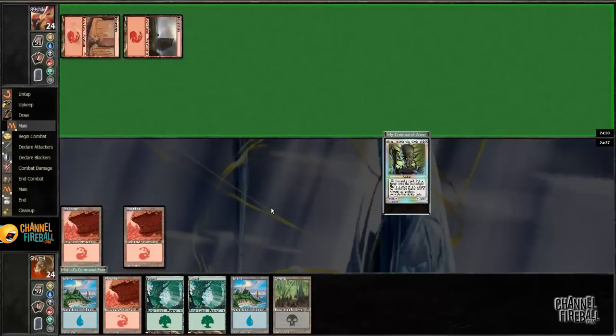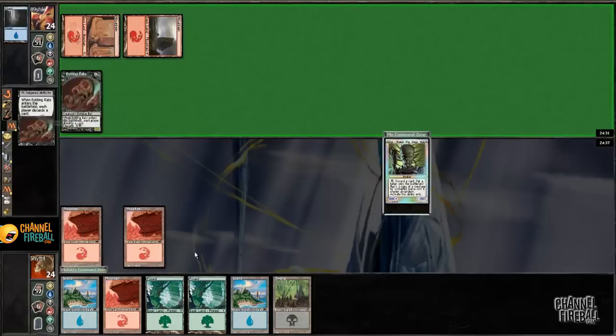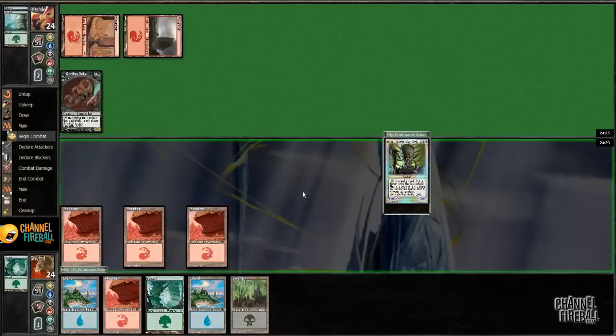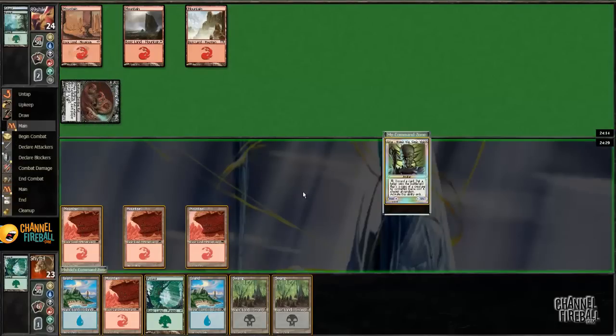Let's see what it is. He gets Rotting Rats. So I'm not making a 3. Basically that lets him trade his 3 for my 3, and he got a 1-1 out of the deal.